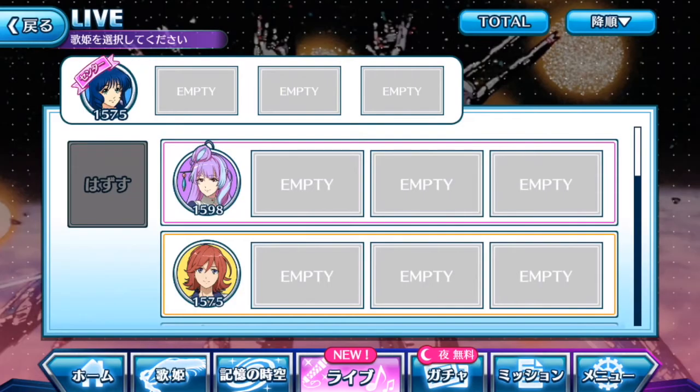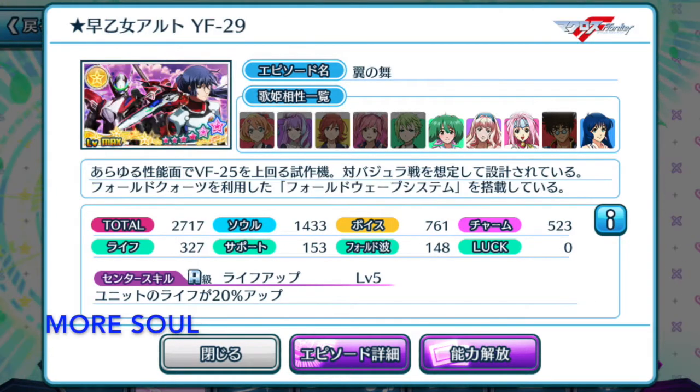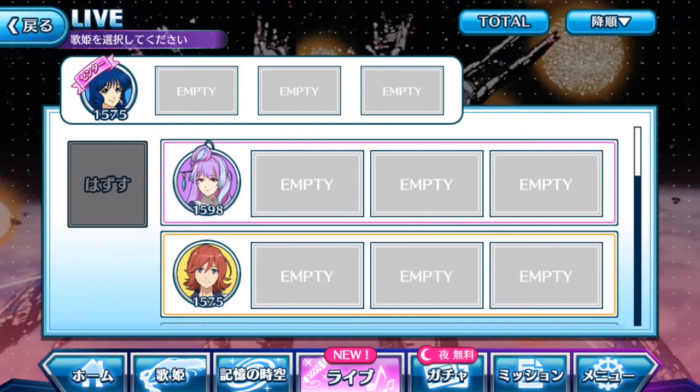Since we are doing a heart element song, I can focus on charm. But that doesn't mean the episode plates I've selected will be of the same color as the song, because even though the song itself is in pink, sometimes other color plates have higher charm elements than the rest of the pink plates.